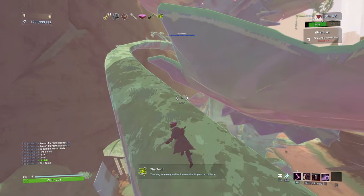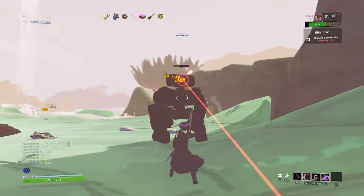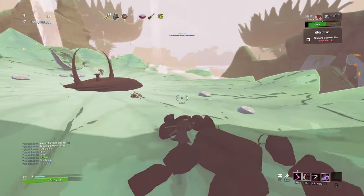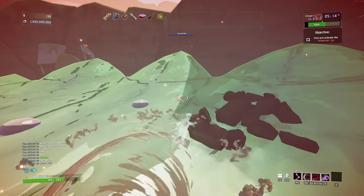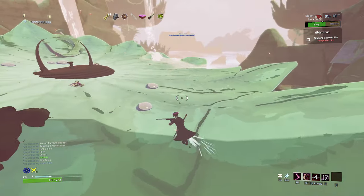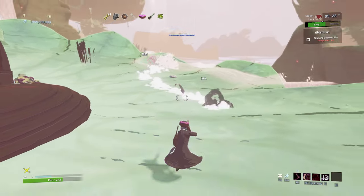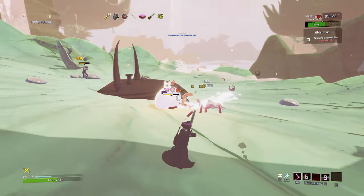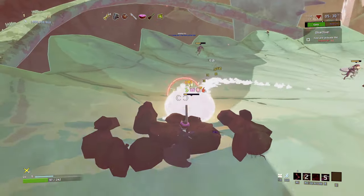Touching an enemy makes it vulnerable to your next attack — that's pretty good to know. Look at that enemy charging up — just crit the hell out of him. So I've got to get to the next enemy in a certain amount of time — I think that's how the kill chain works. He's kind of a pain in the ass, isn't he?